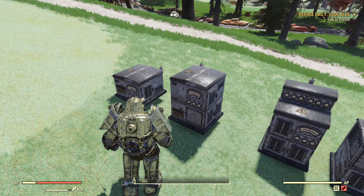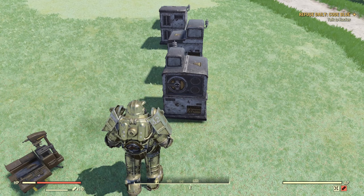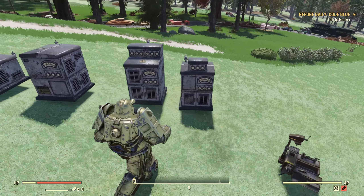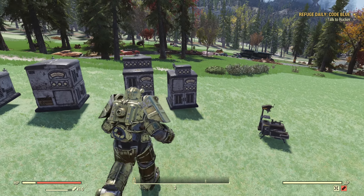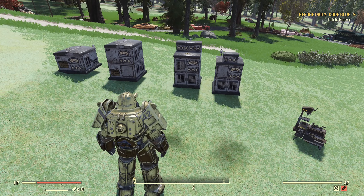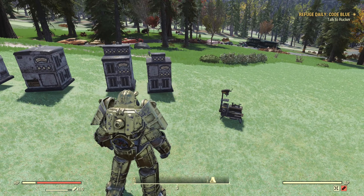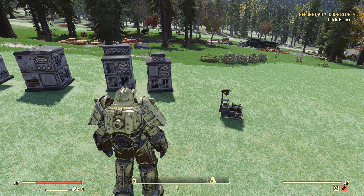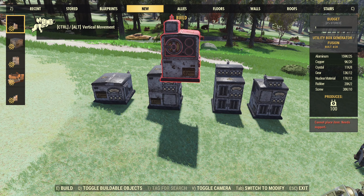So this is the small one, medium, large, and fusion. Look at that fusion — that's the smallest we ever get to put a fusion generator into. 100 power in this box. But what is so important about these generators that other generators do not offer? It's not just the skin, not just smaller. It is a functional difference.